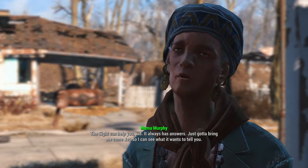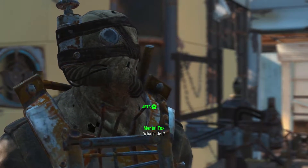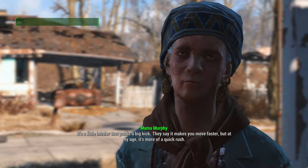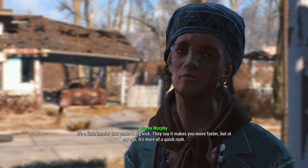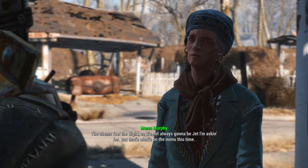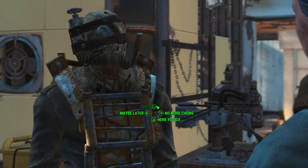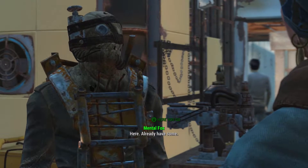NPC: 'Jet is a little inhaler that packs a big kick. They say it makes you move faster, but at my age it's more of a quick rush. The chems fuel the site, so it's not always gonna be jet — but that's what's on the menu this time.' So basically we just give her drugs and she gives us stuff. Fine, here, take it — I don't care.